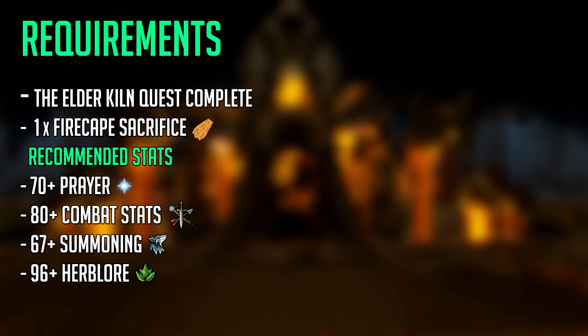First I'll be getting into the requirements. If you want to go to any specific part of this guide check the description below for timestamps. You're required to have completed the Elder Kiln quest, which doesn't take very long but does require level 75 Magic, 61 Agility and 41 Mining to complete. You also require one Fire Cape for a one-time sacrifice for the Elder Kiln minigame. If you're interested in a guide for the Fight Caves to obtain a Fire Cape, check the description below.